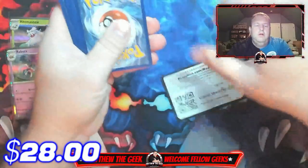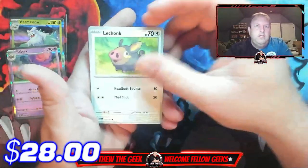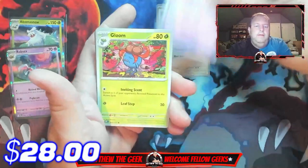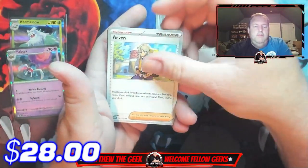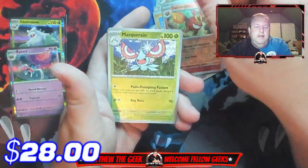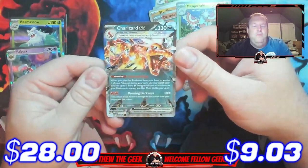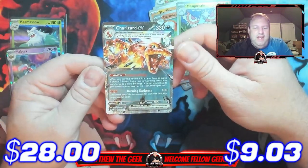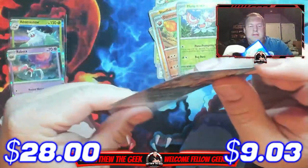There's your energy. Here we go — Tauros, Lampent, Mawile, Arven, Stunfisk reverse holo, Ditto reverse holo, Meowscarada, and oh — Charizard EX! There we go, baby! That's what we like to see on this channel — Charizards!